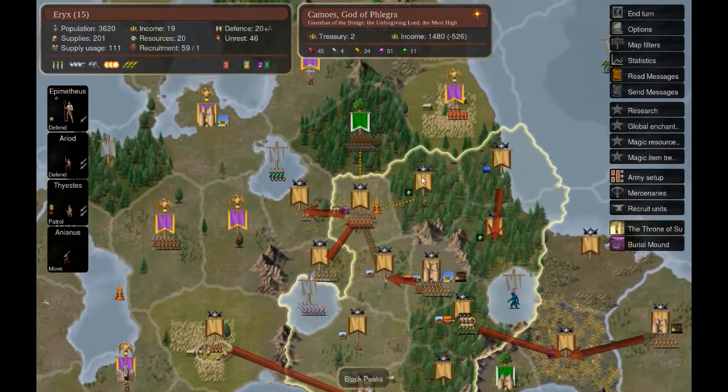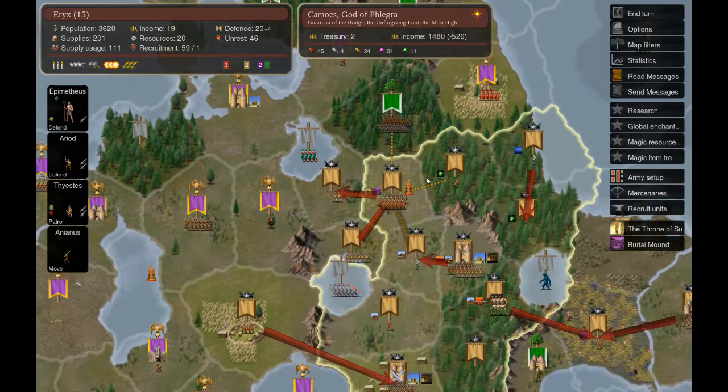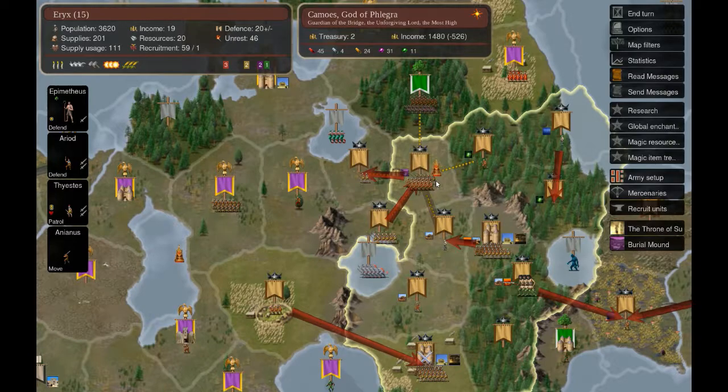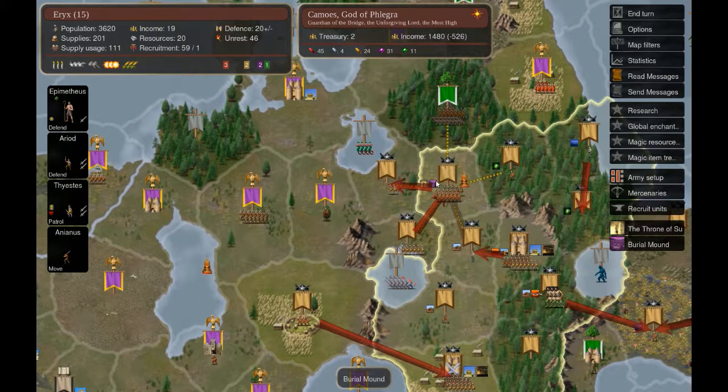The rest of the moves for this turn is site searching. We have been a little bit unlucky - we have very few luck in finding magical sites. Let's hope that gets better in the next turns.